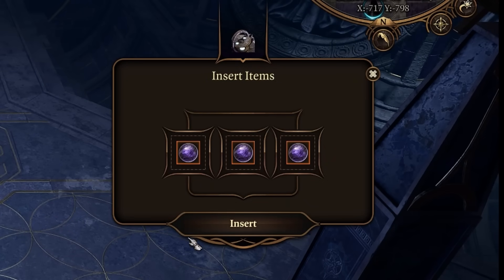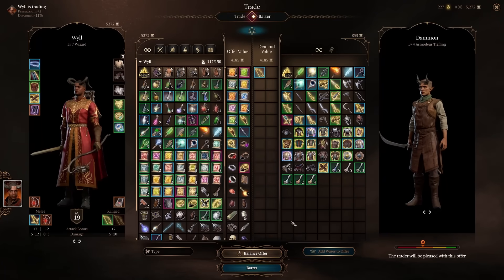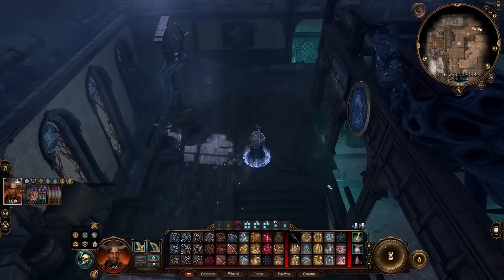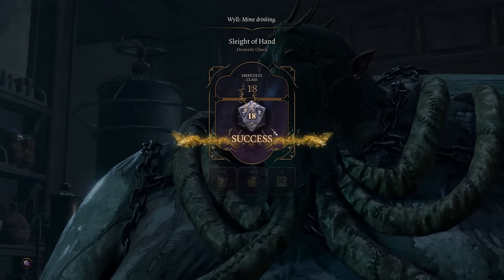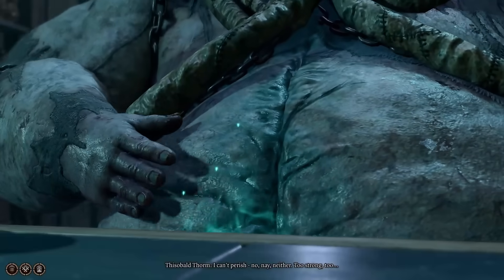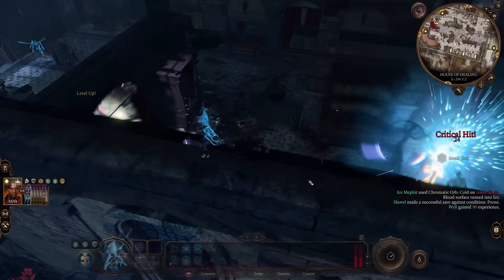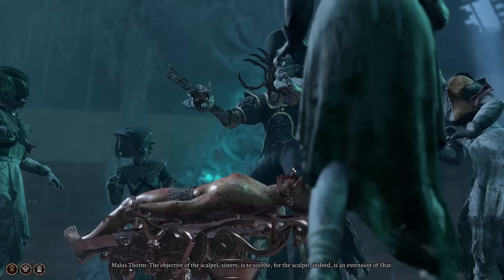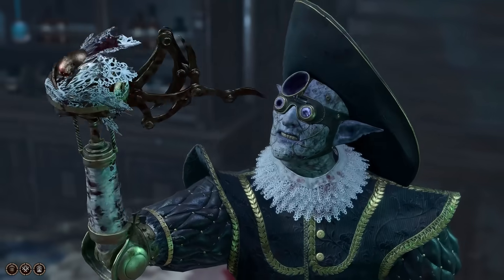I unlock the way over to Nightsong, but we're far from ready for that yet. Instead, I head back and purchase the Darkfire Shortbow from Dammon. It grants us resistance to fire and cold damage and lets us cast Haste for free once per long rest. It is time to deal with the rest of the Thorm family, starting with Thisobald. He can, just like the Gold Goblin, be talked to death by simply succeeding a couple of Sleight of Hand and Performance checks. Moving over to the House of Healing, I kill one of the sisters and get level 8. Malus works just like the other Thorms — I get him to happily slaughter his sisters, and then himself.